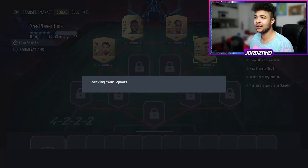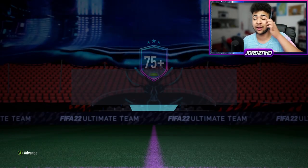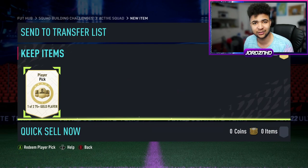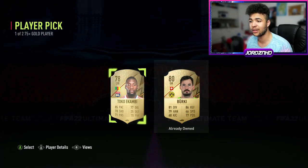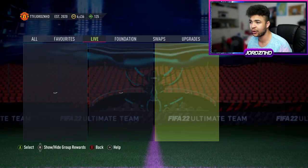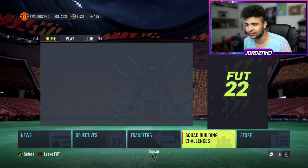Right then guys, we've got the SBC done. Let's see what we get from this. I'm obviously going to also have a quick look at the objectives as well, see if there's an objective player we can grind on Twitch tonight. Let's open this player pick — we get the choice of either Berkey or Toko. I'm going to take Toko because I've already got Berkey. I'll be doing a couple more of them — those are obviously good SBCs to do.